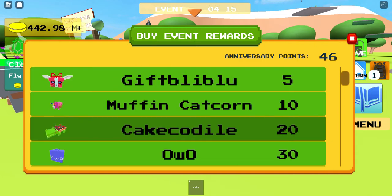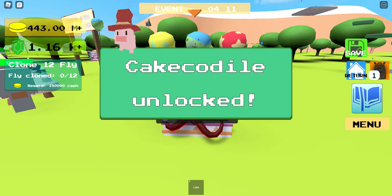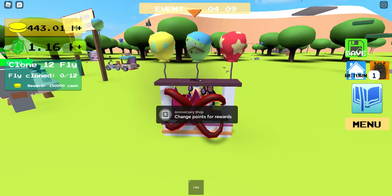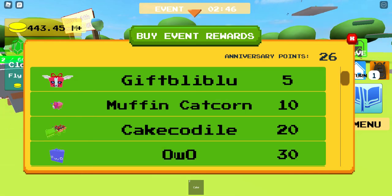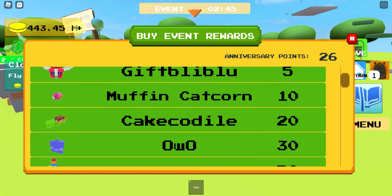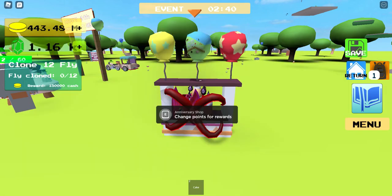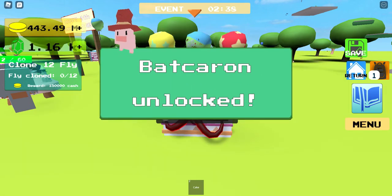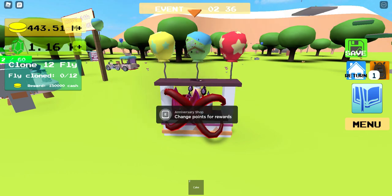The cheapest creature we can get right now is the cake-o-dile, which we have now unlocked. There are cheaper ones but we've done it last year so we don't need those, and we still have 26 anniversary points left. Since we have 26 points left, we're gonna see what we can get — we can get the background, so let's get that. Now we have the background as well as the cake-o-dile, so let's go look at them.